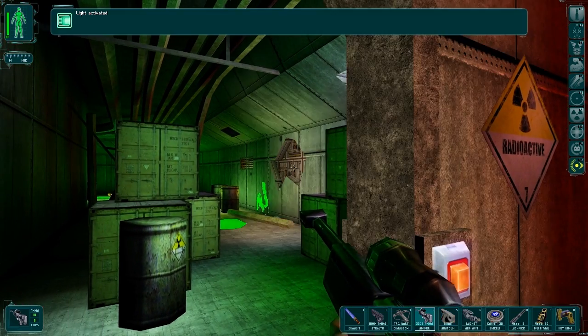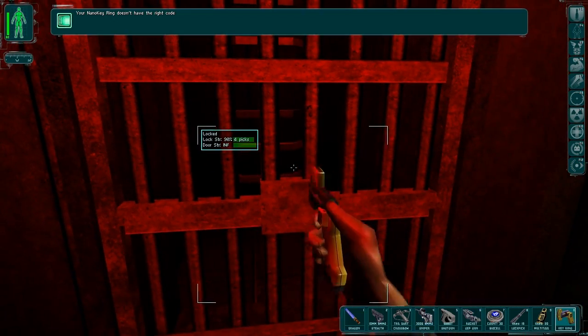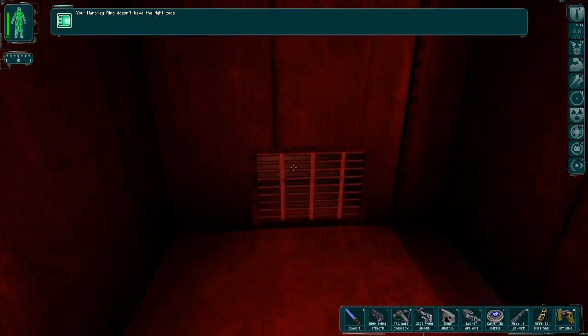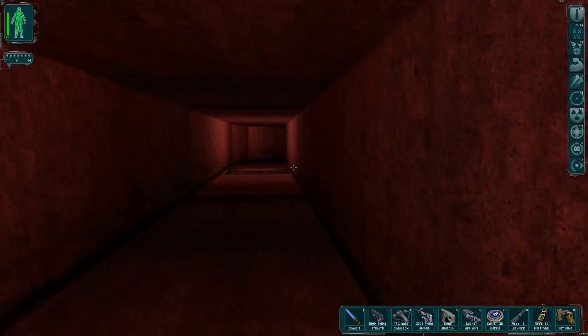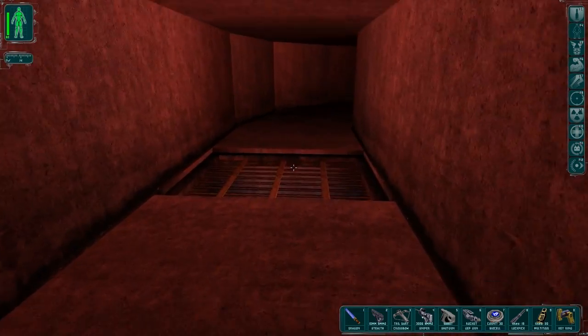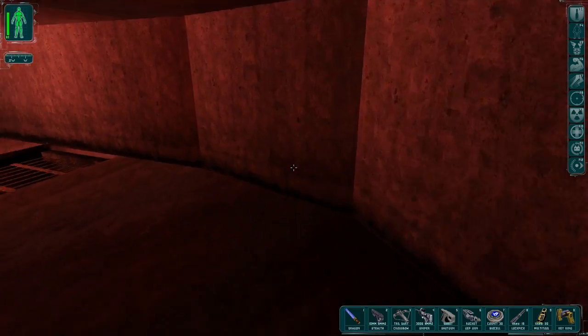Looks like a portion of the wall exploded there. Of course, if I go through that door then I'll be subjected to radiation. It's not actually that bad and the radiation area isn't that long either. But there are ways to go around, so let's explore the ways to go around.